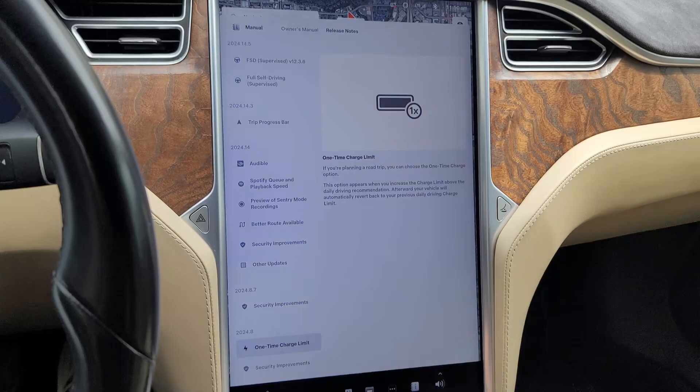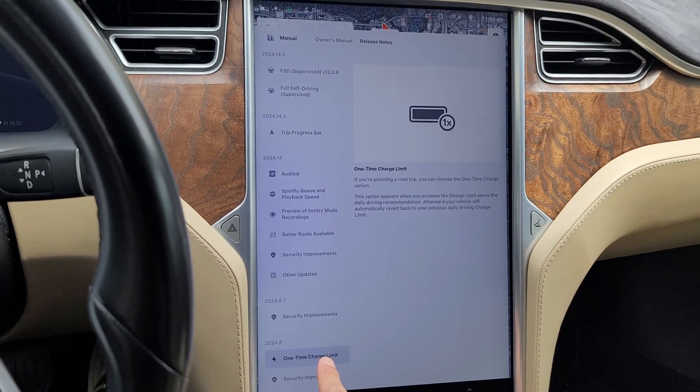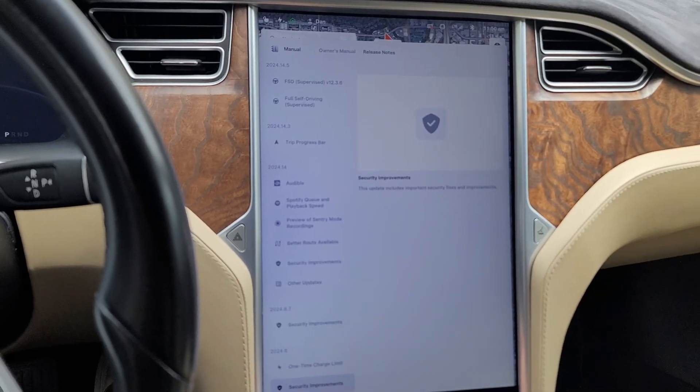The quote-unquote spring update — which is really coming out in summer because I'm filming this around the middle of June — came to me with version 2024.14.9 and came along with Full Self-Driving software 12.3.6. Let's take a look at what that brought in the release notes. The previous version I had was 2024.8, where I had the one-time charge limit we could set and some security improvements.